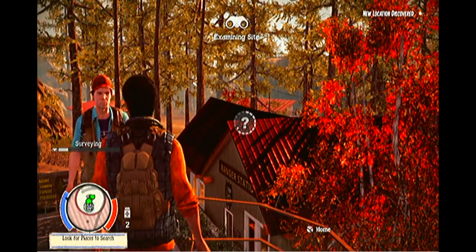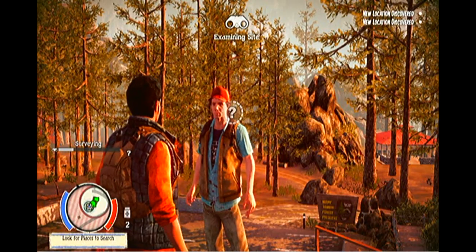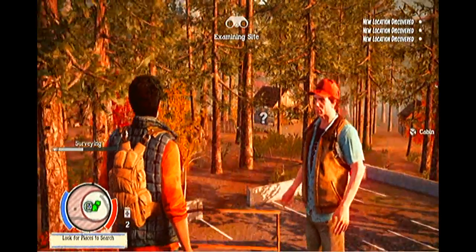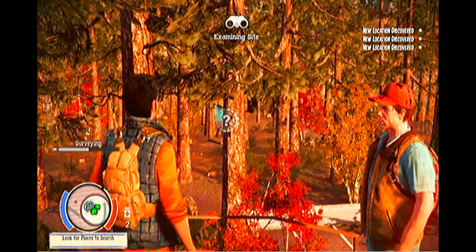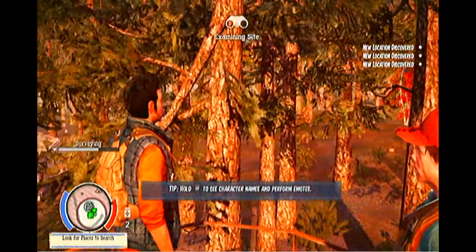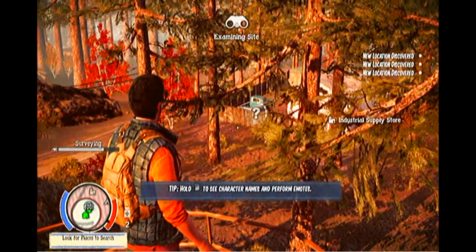If you hold the left trigger, you can make question marks turn into actual explorable places to forage for items, weapons, survivor enclaves, special infected — which are good for Zed hunting missions — and infestations, which potentially damage your camp if you don't deal with them. I'm going to cover absolutely everything you need to know.